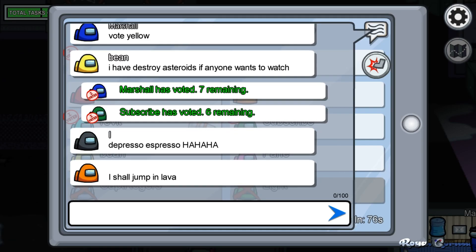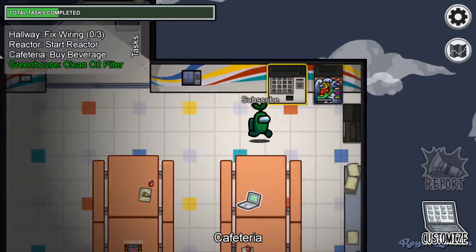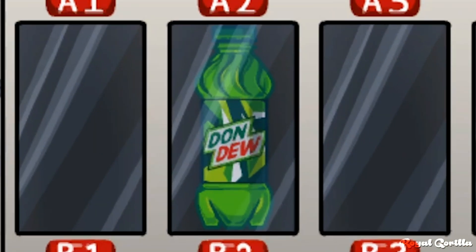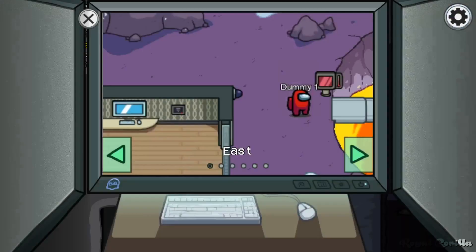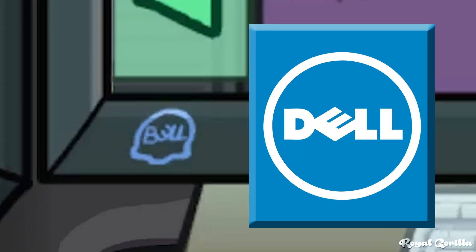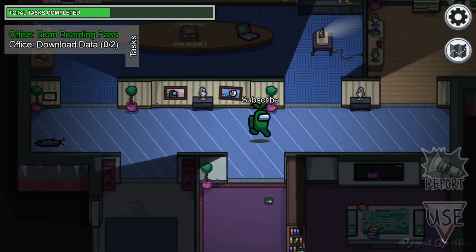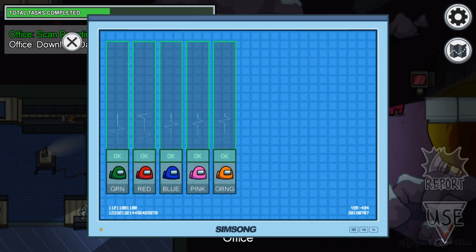Finally, we have the best of the rest — basically the stuff that doesn't fit into any of the other categories. Take for example this bottle of what's clearly just Mountain Dew, available in the vending machine. Another off-brand product can be found on Polus: this Bull computer is just a rip-off of Dell. There's even another off-brand PC in the Polus office, where you can find a SimSong monitor.